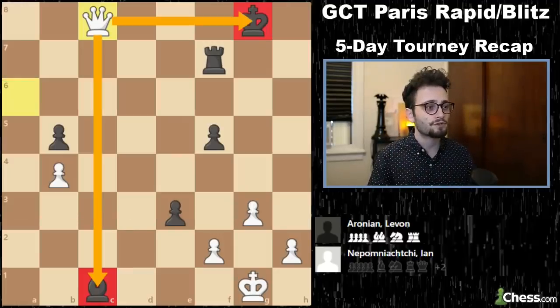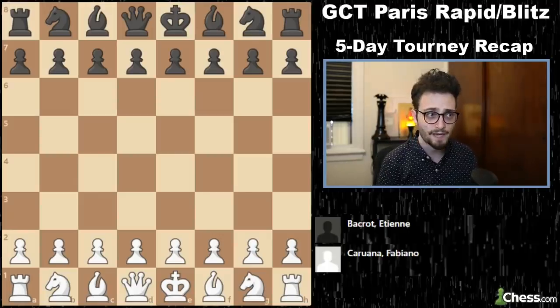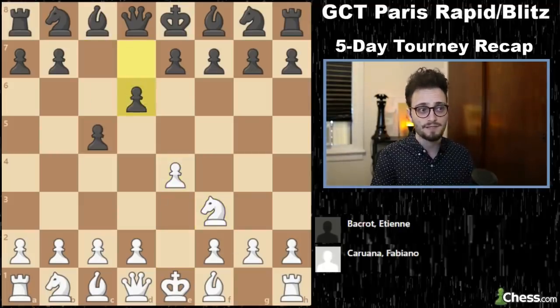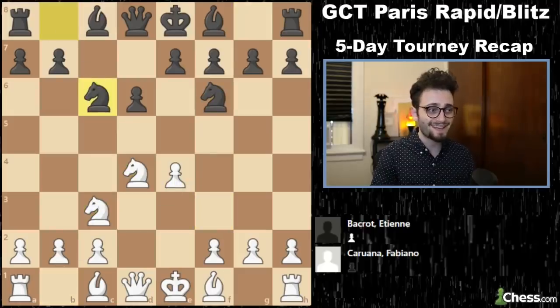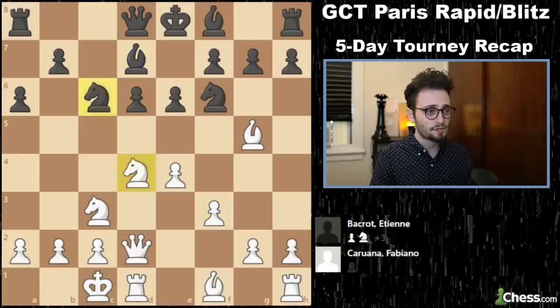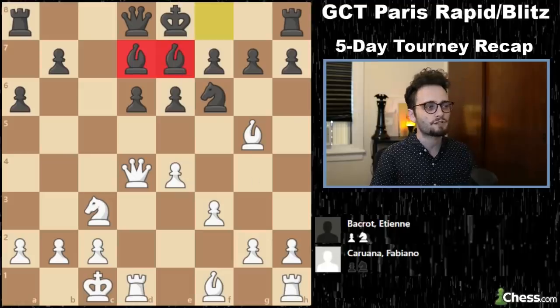I want to take you to the third day of action in the rapid portion — Caruana versus Bacrot is what I'm going to get you started with. Etienne is one of the strongest players in France, and we haven't seen him a lot in these online events. But this is over the board, live. He's playing Fabiano Caruana and plays a classical Sicilian versus him. This is from day number three, and we have a Rauzer variation which looks like this.